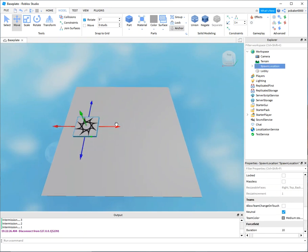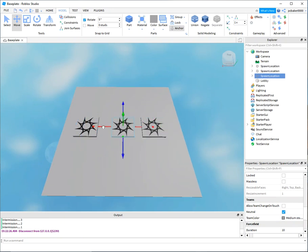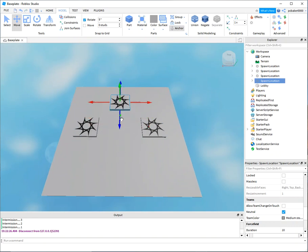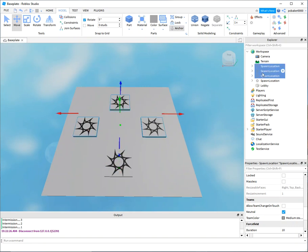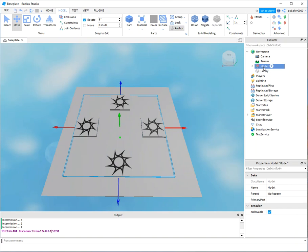I'll add four spawn points using Control D to duplicate. Group them and call the group 'Spawns'.